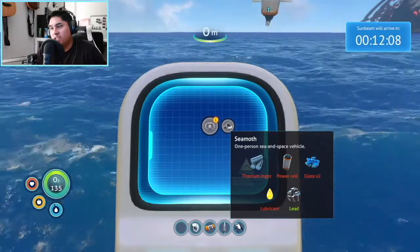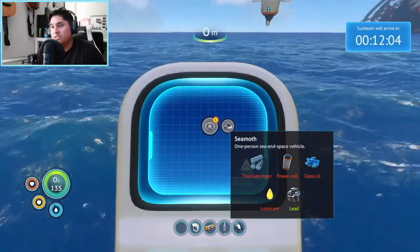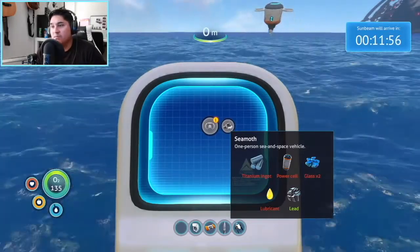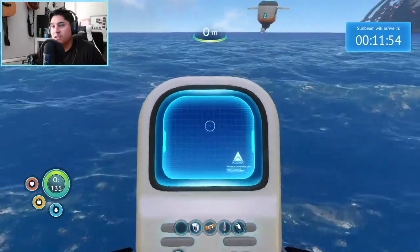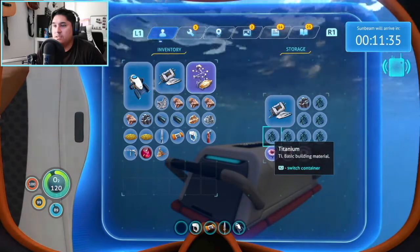Okay I need a power cell, titanium ingot — so this is how I need glass. I have lubricant, I just need another one and a power cell and glass. 1, 2, 3, 4, 5, 6, 7.